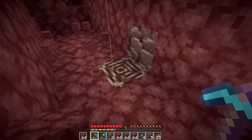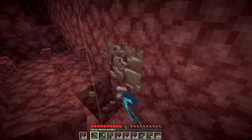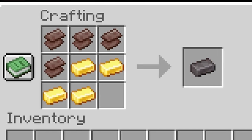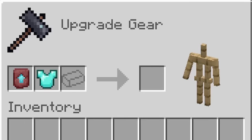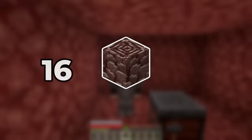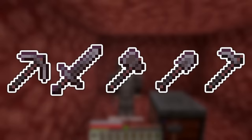Finding ancient debris can take time. But don't worry, because you actually don't need that much of it. You'll need to smelt 4 ancient debris for 1 netherite ingot to upgrade 1 item. For full netherite armor, you just need to find 16 ancient debris. And for all your tools, including a hoe, you will need 20.